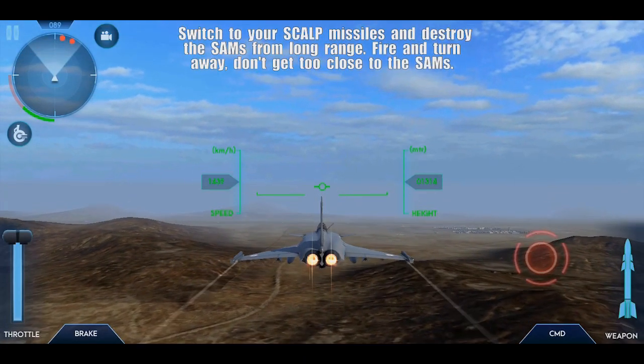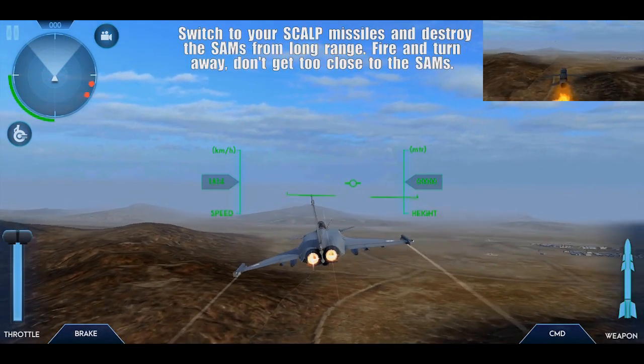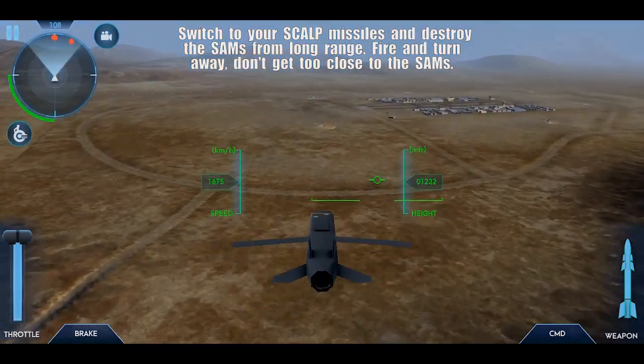In this phase you will have to destroy enemy SAMs from a standoff range, and for that use the cruise missile. To guide the cruise missile to the target, just tilt and rotate your mobile.